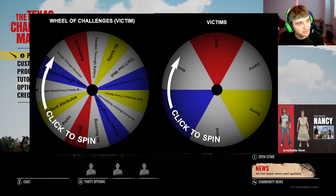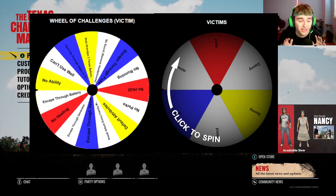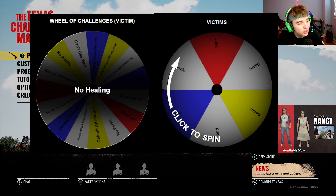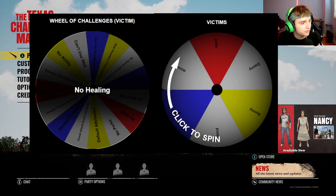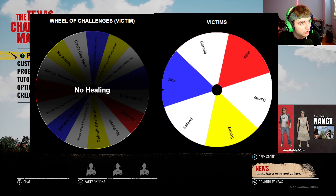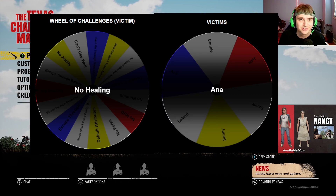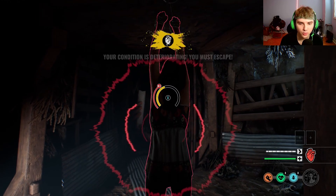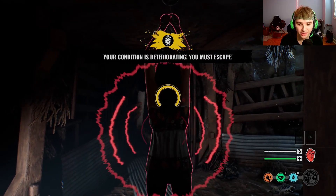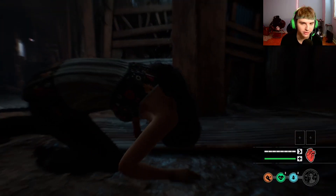For the second challenge, the first one went really well — I almost died to Johnny, thank god I had a toughness build on Danny. So we have the no healing challenge for the second match. I'm hoping for Leland or Ana because I have no-sell level three on them so I can take some hits. Okay, so I have to do the no healing challenge with Ana. I'm using Grappler instead of Extra Drip because obviously I can't heal this game, so there's no point using Extra Drip.